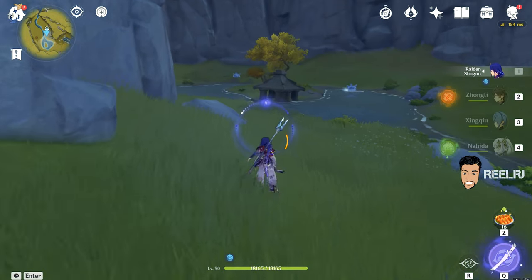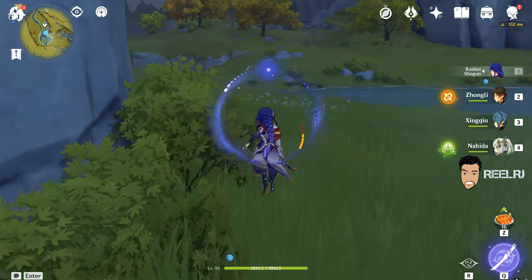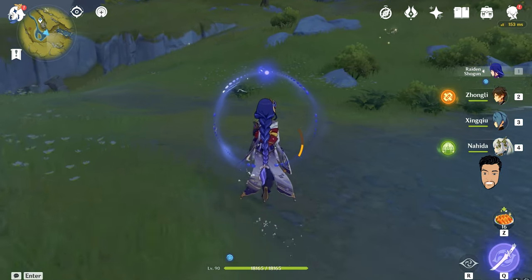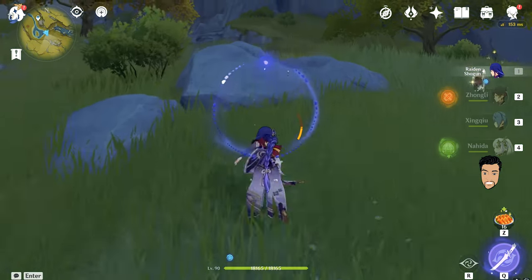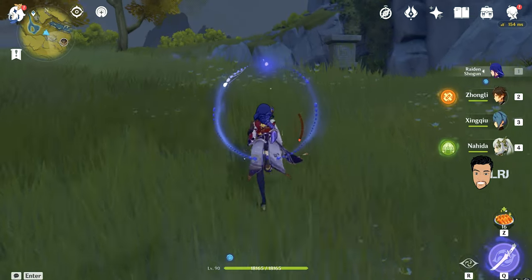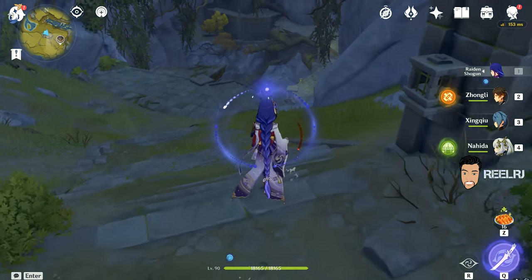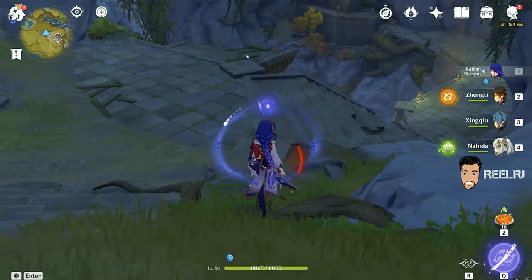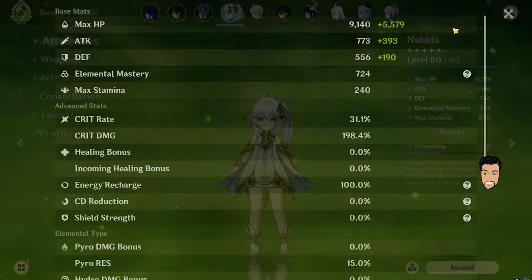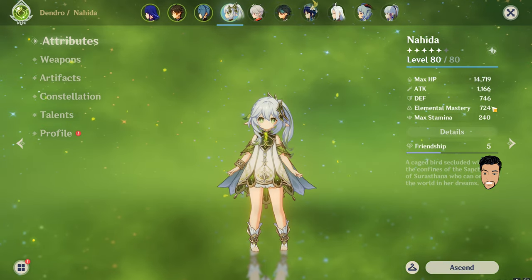Hello guys, welcome back to my another video. In this video I'm gonna show you the deadliest combination in the Genshin Impact changing effect that you can do after dropping Sumeru. That combination is very good — it doesn't need very high attack or crit damage, just the elemental reaction and elements combination. I'm gonna show you three elements that are gonna be very deadly when you combine them, and I'll show you the characters, the damage, and how the elements work.